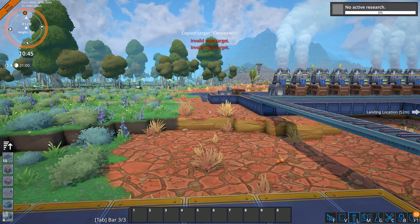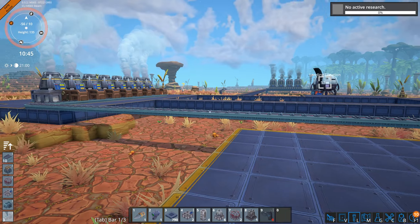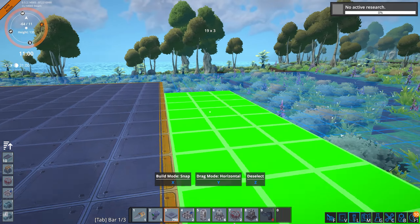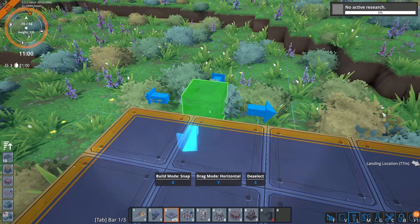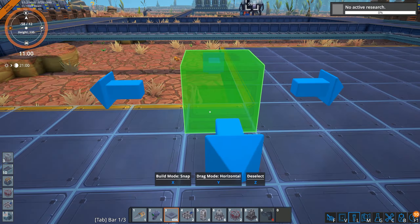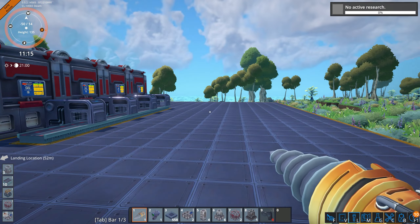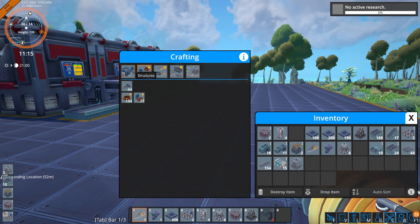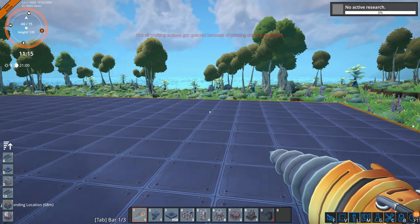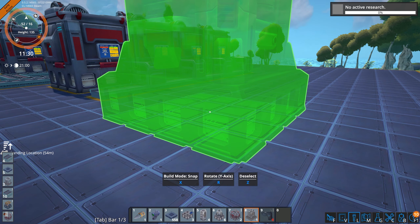All right, now the research servers — we're going to put them over here. We just recently got igneous for power, just discovered igneous ore, and we're using that. It's basically coal, so that's nice. No more power issues. I've just been doing a lot of hand crafting. I'll have to automate eventually. I want to go out and explore today, but before I do that I want to get this research set up first.